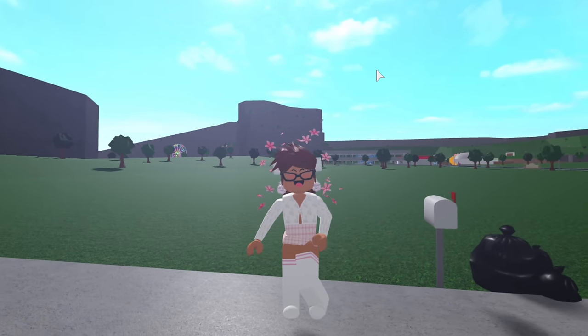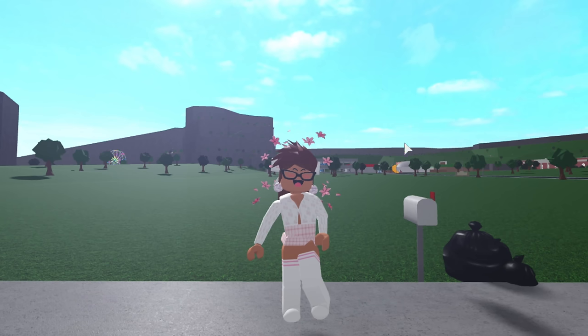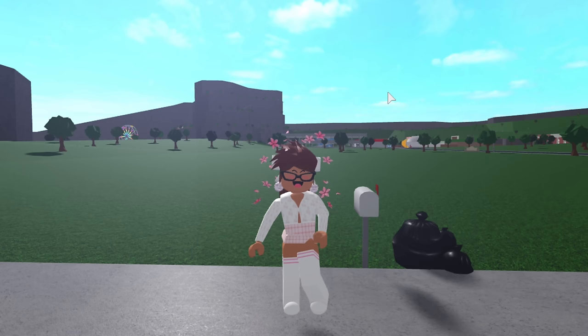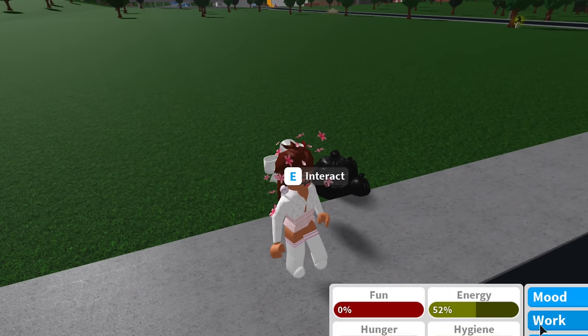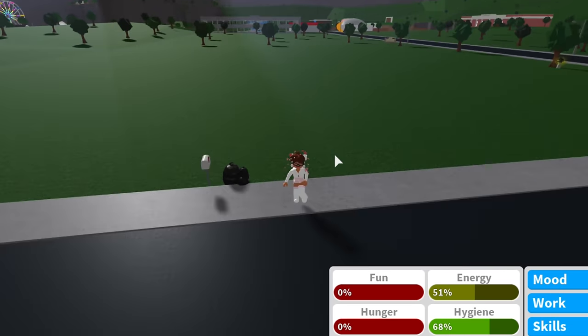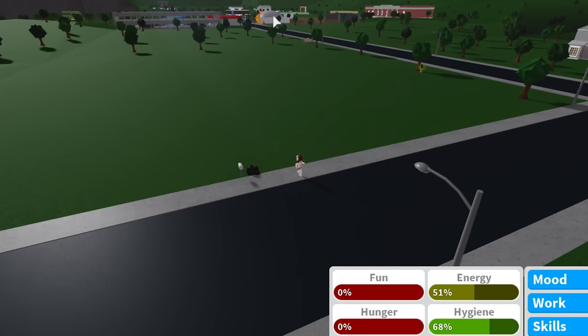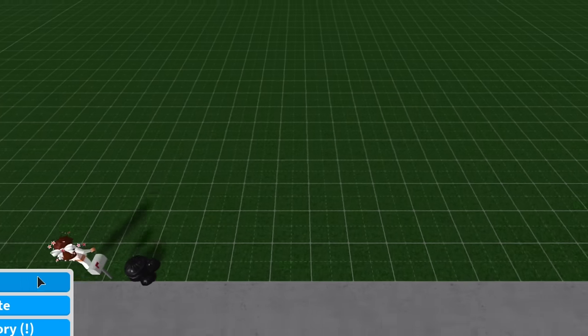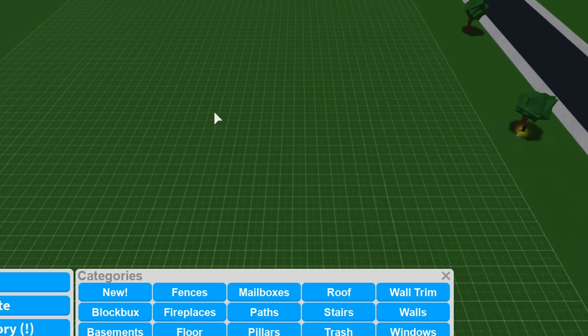So let's start off with the basics. We know that the pizza place over there is where you make the most money by delivering pizzas. But to make the most money out of that, you want to have the best moods possible. You always want your moods to be up to 100% when working. So I decided to pick this plot, which is right next to the pizza place, and build like a little mood stand over here in the corner.